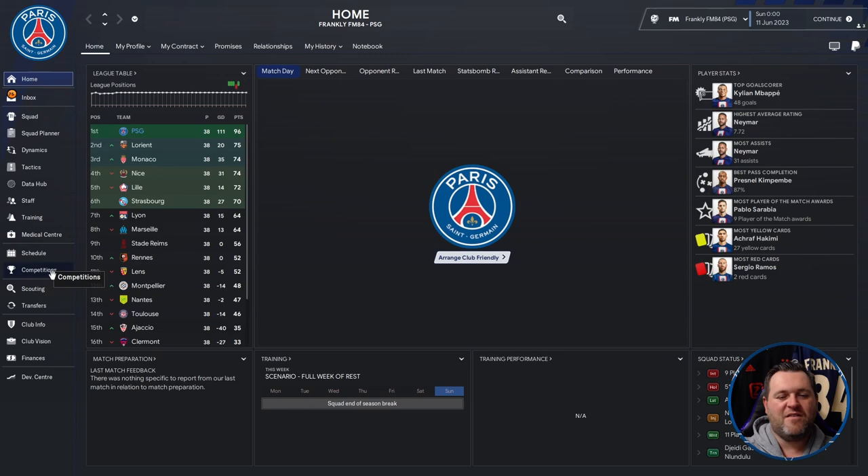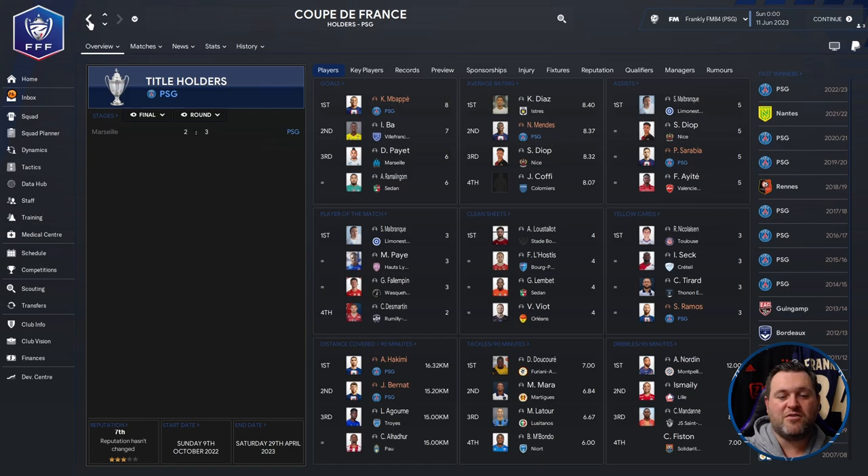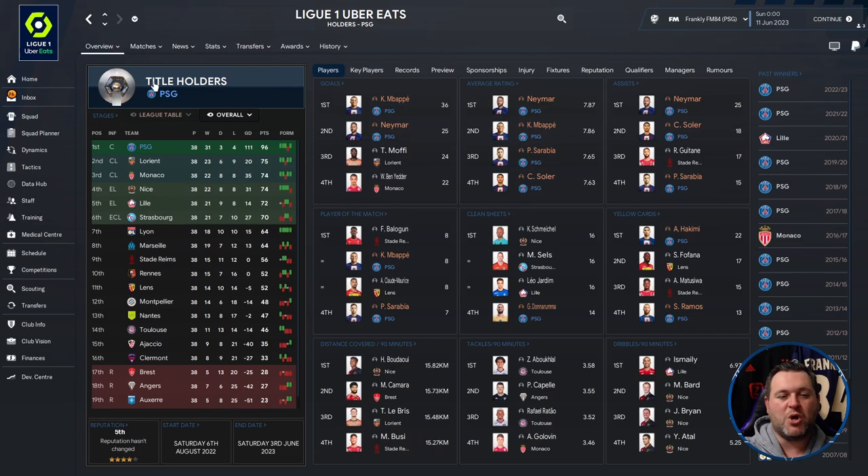Let's switch over to PSG. They have won the league — of course they have. Going to the competitions tab, they won the league by an impressive 21 points. They were knocked out in the Champions League by Napoli, the eventual winners. They won the Coupe de France and the Trophy des Champions: 2-1 in the Trophy des Champions and 3-2 against Marseille in the Coupe de France final — a thrilling final that must have been. They were knocked out by Napoli in the Champions League.